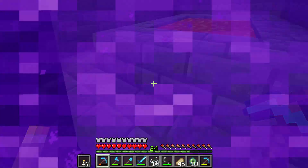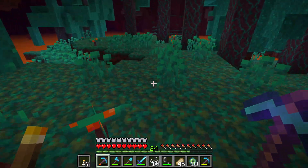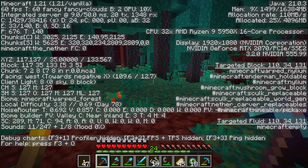You see, every block traveled in the Nether is eight blocks on the surface, so traveling home from the stronghold through a Nether portal will be eight times shorter distance than if I went home on the surface.